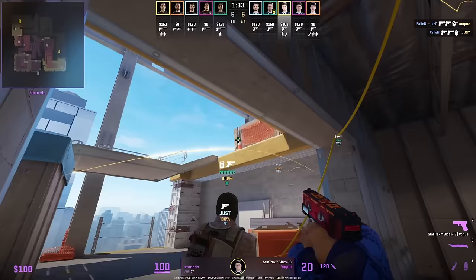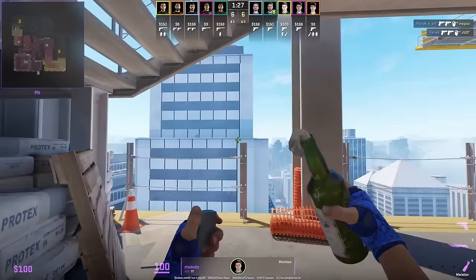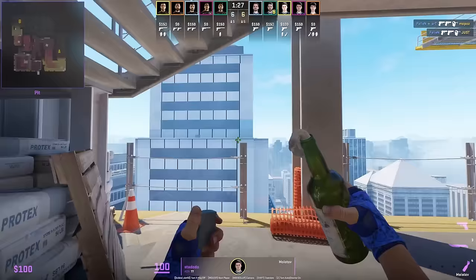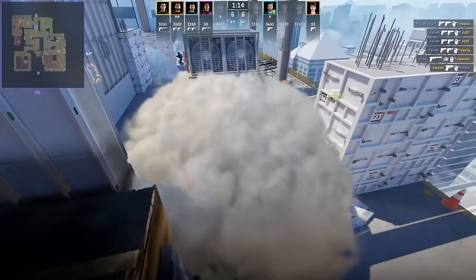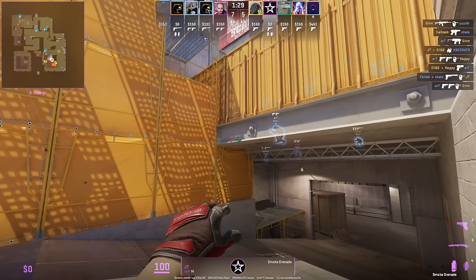Dodo smokes back generator: stand next to the box, aim at this mark, then left and right click jump throw, then Molotov quad — this smoke covers both left and right side. JT shows an easy connector smoke from the sandbag: aim at the top left of the shadow, jump throw, follow up with a short flash. The smoke goes through the window.